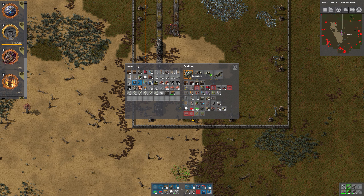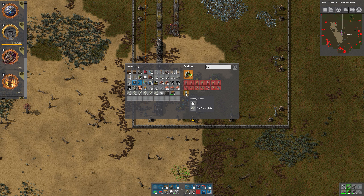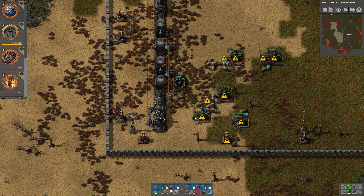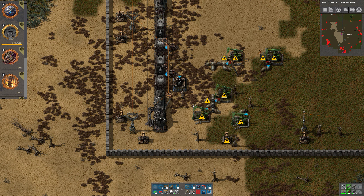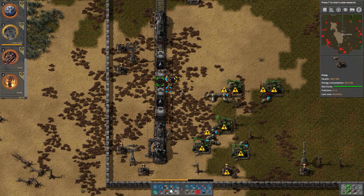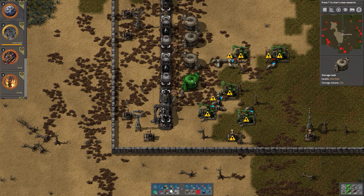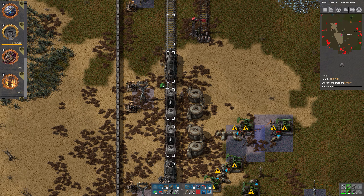I did it like two episodes ago - barrel, there we go, one steel plate. I don't know how much it can handle but we'll find out: 50. Okay so we want one more barrel. There we go, all of that oil has been taken care of. Now we can put the storage tanks in place - one, two.